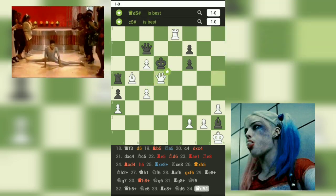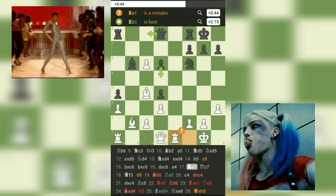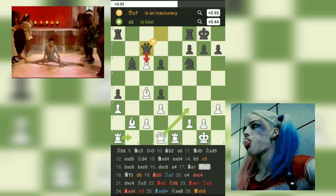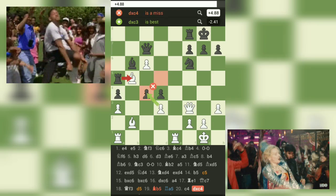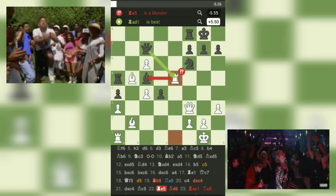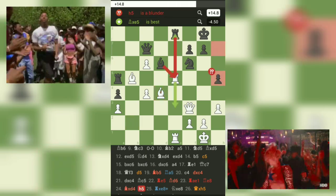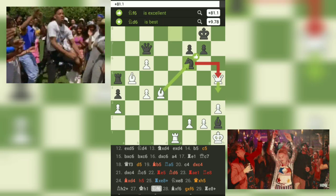What an exhilarating game we witnessed today. Both players displayed impressive strategic planning and calculated moves throughout. Ikwin_Nazir's precise execution and well-timed attacks proved to be the turning point, leading to a spectacular checkmate. In this game, we witness the importance of proactive piece development and ensuring the safety of the king. White demonstrates a strategic approach that leads to a decisive victory.